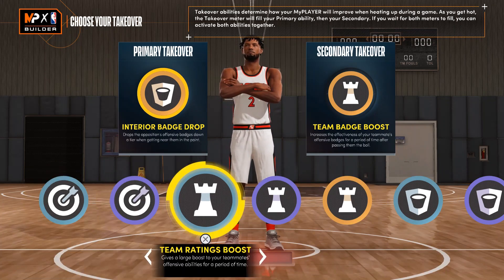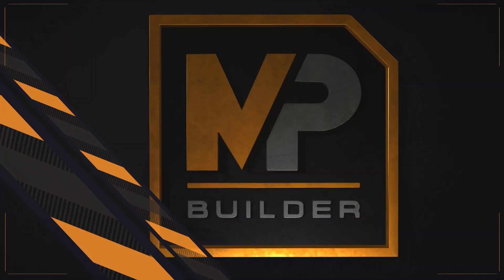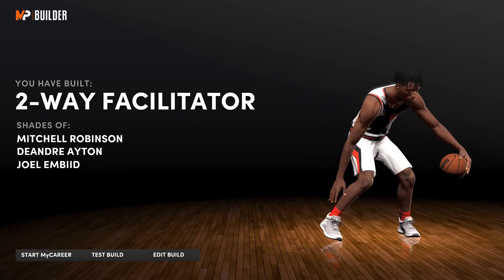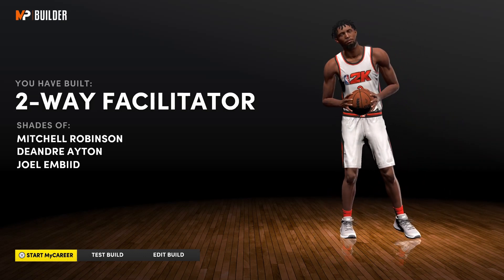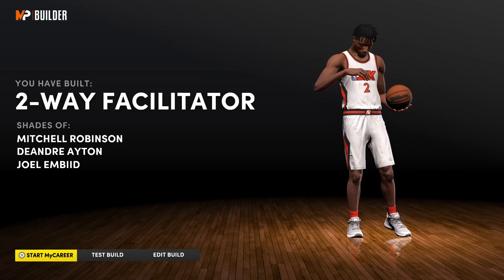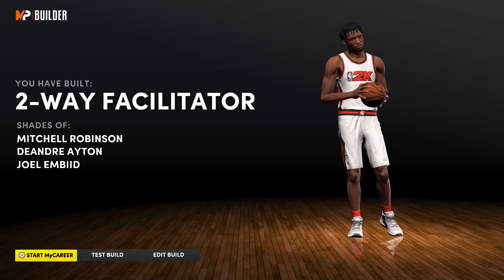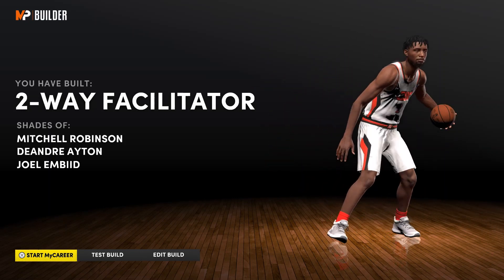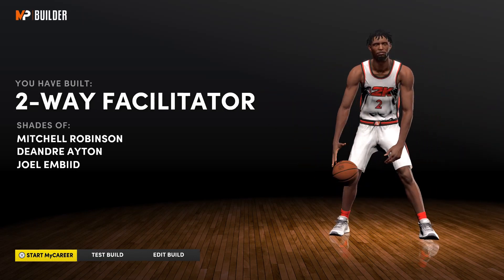What about this build going crazy? Y'all let me know what you think. My build name is two-way facilitator. I think that's crazy because I can trick a lot of players — I'm more than just a two-way facilitator. I can slash, I can shoot, I can playmaker, I can do defense. I can guard all one through five.